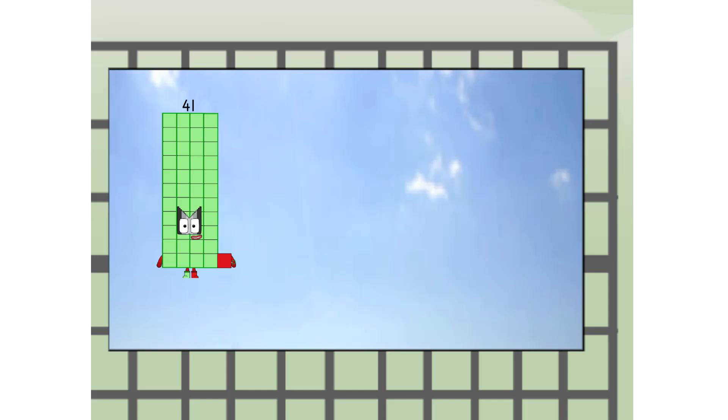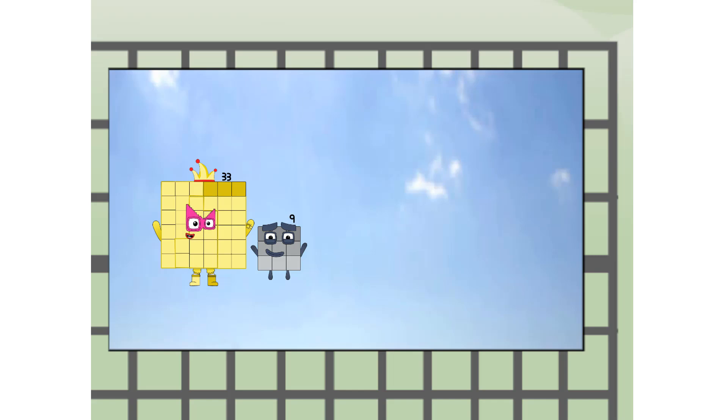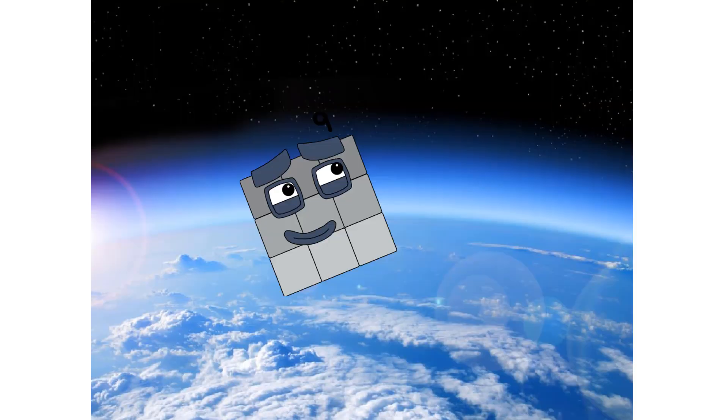Four to one — way up high. Amazing. But not a square. Wait and see. We're two squares. The edge of space. Nearly there.